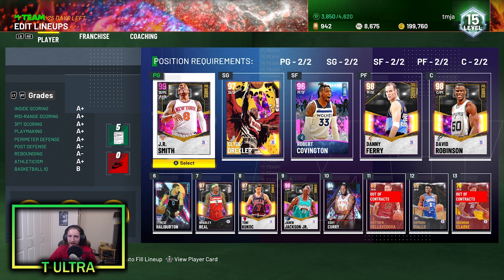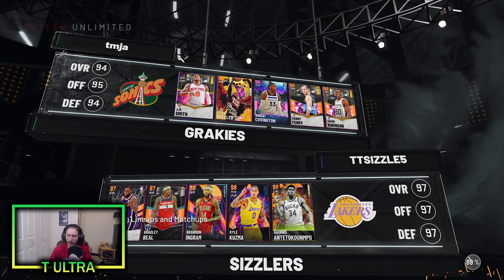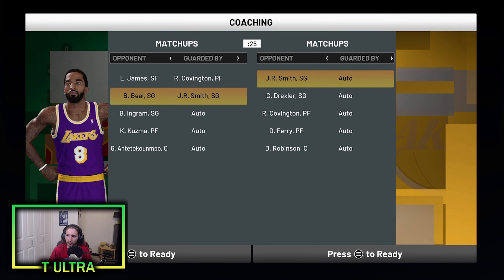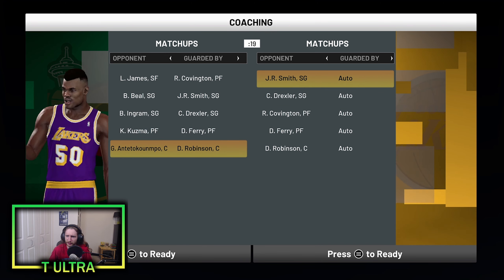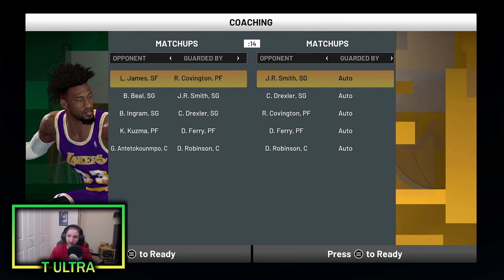We're ready to get into our game of MyTeam Unlimited with Pink Diamond Robert Covington. Here is our matchup — solid team right here, so this should be a good one. We're actually going to put Robert Covington on LeBron James, who is his point guard, and then we're going to do our matchups like this. What's nice about Rocco is he is pretty versatile on defense — he's got a nice frame and some nice badges so we can make these adjustments with him.